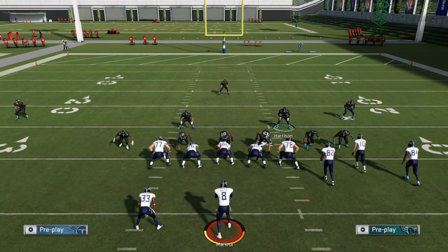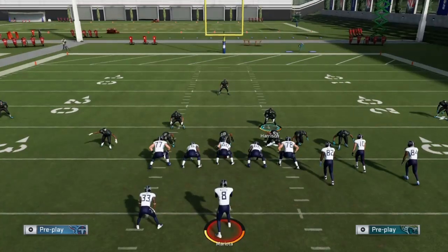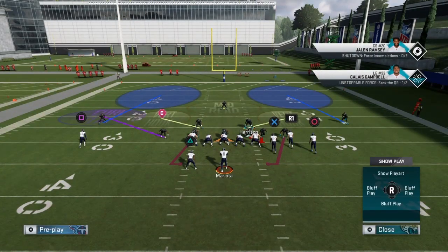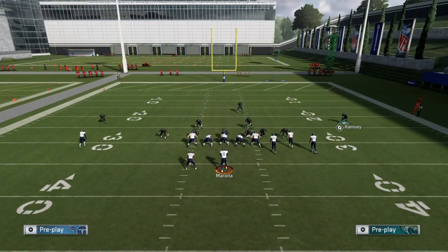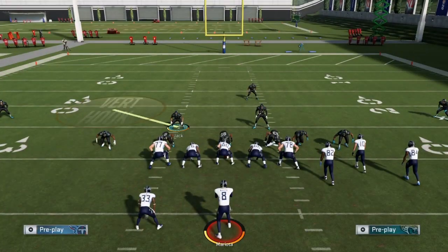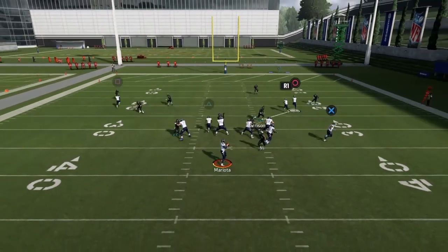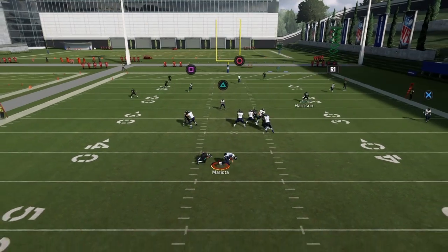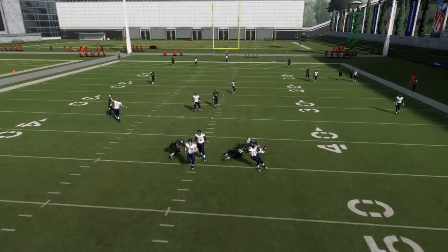Alright, showing y'all one more time: base align spread, D-line crash up, blitz him. That's the play art — you can do whatever you want with these zones for a bunch. I'd probably just do like a Cover 2 on that side and like man coverage or something. Make sure you get somebody who can tackle. Please tell me Smith is not it.